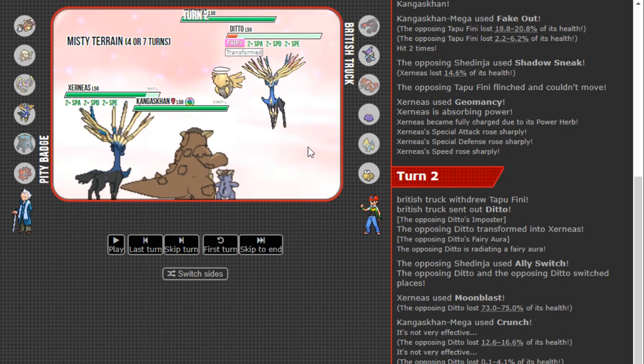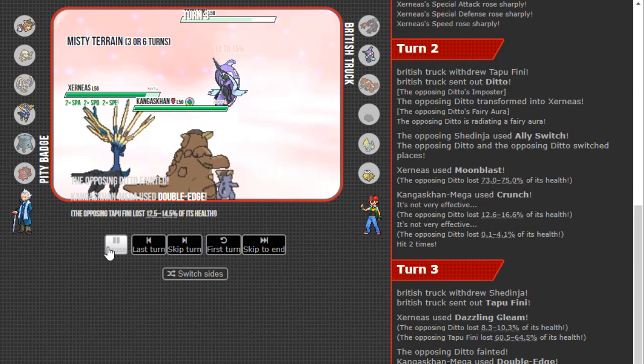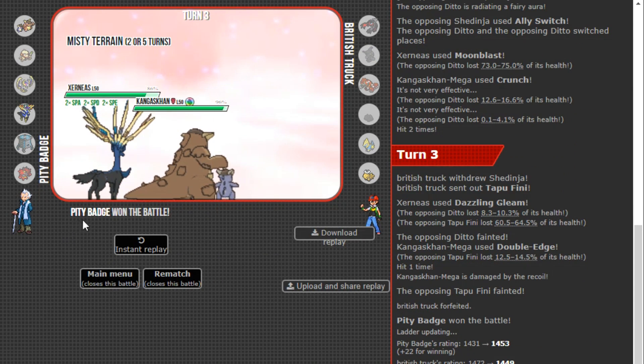As long as Xerneas doesn't lose the speed tie I should be fine — as long as it's not like a Life Orb, Choice Specs, or Fairium-Z — and we have seen Fairium-Z on Ditto in the Ultra Series before, which is why I made that play. I just get to Gleam, win the speed tie, and win. Even if Kang gets knocked out I'm in a fine spot. That was pretty much the end. We got three wins and I'm actually really happy about it because I wasn't winning with this team earlier. We never brought Smeargle and that might be a blessing in disguise. Hope everyone enjoyed today's episode of the Ultra Test — if you enjoyed it, please leave a like down below. Check out my social media, Twitter, Twitch, and Instagram linked in the description, and there's also my Patreon page if you want to go that extra mile to support the channel. Have a great day, people — until we battle again, I'll catch y'all later.